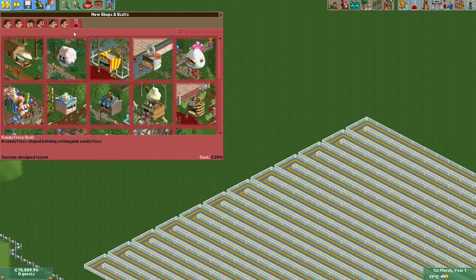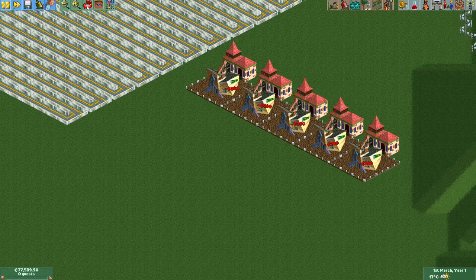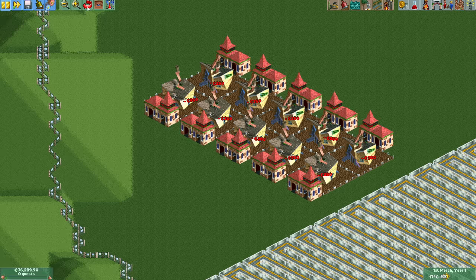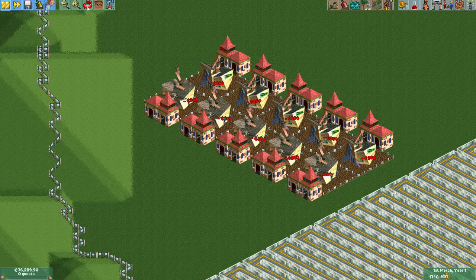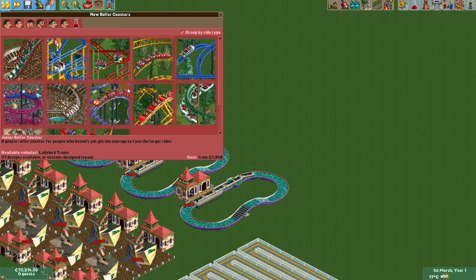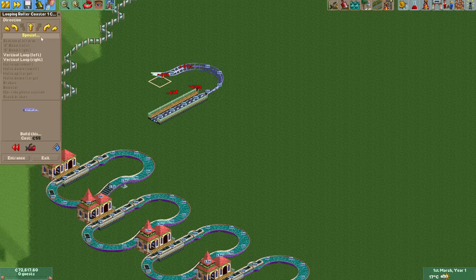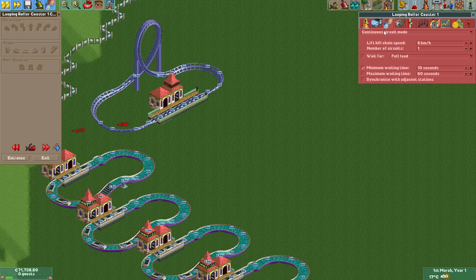With that done it's time to prepare for the awards. You can get an award at the start of every month so we need to make sure that we qualify for as many as possible before the end of March. First we build 10 gentle rides for the best gentle rides award. Next up are 6 log flumes for the water rides award. We're also going to paint their main tracks bright purple so that they qualify for the most dazzling color scheme award as well. After that it's time for 6 custom-built roller coasters, which makes sure that we qualify for both the best coasters award and the best custom-built rides award. For the latter, the rides need to have an excitement rating of at least 5.5, which this launched looping coaster design with 6 laps will achieve.